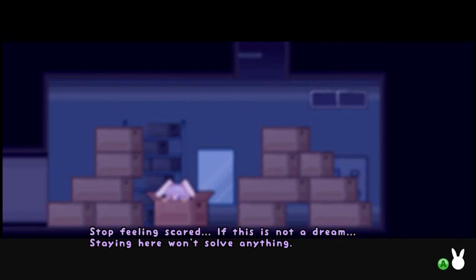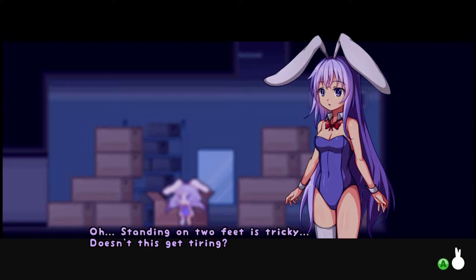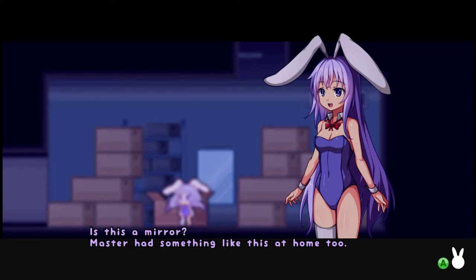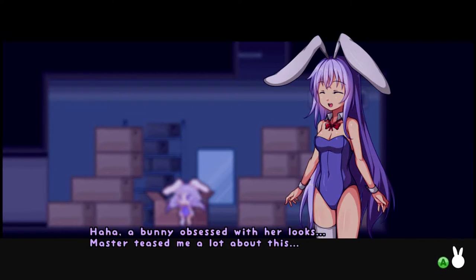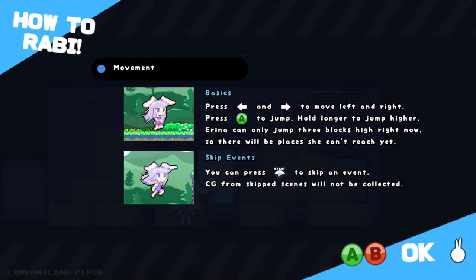'Stop feeling scared. This is not a dream. Staying here won't solve anything.' I'm also glad Master is female, because you know things could get weird with Japanese writing. Anyway, 'Master, I will find you.' It's a platformer — you can skip events. That's basically all that says. And as you will see soon here, we have a Metroidvania map. We do not have many abilities yet.